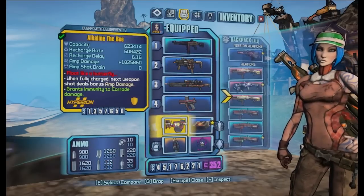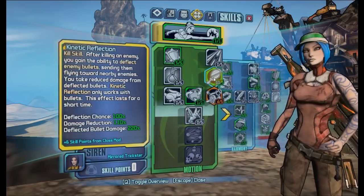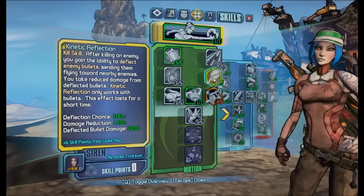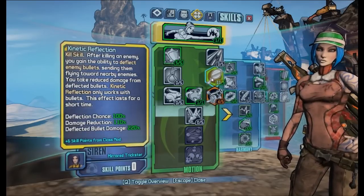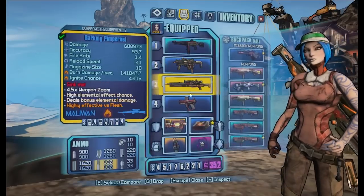But anyway, as I said, this build is focused around the Bee Shield and also focused around Maya's skill Kinetic Reflection, and at 10 out of 5 or 11 out of 5 this skill becomes pretty special, but I'll get to that when I talk about these skills.